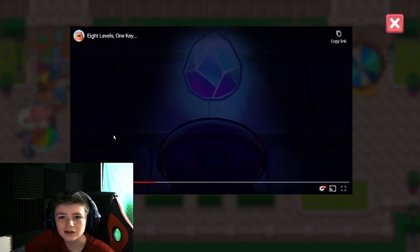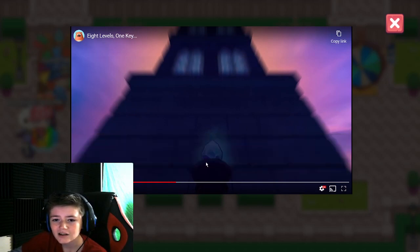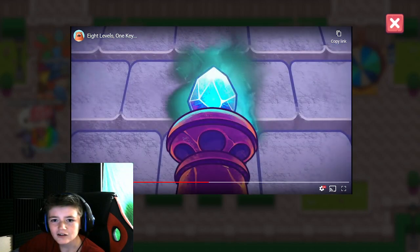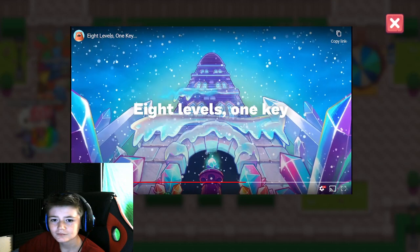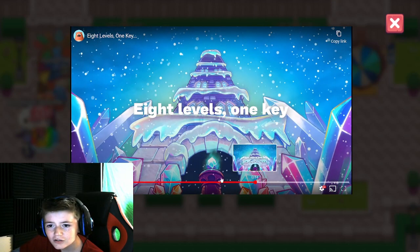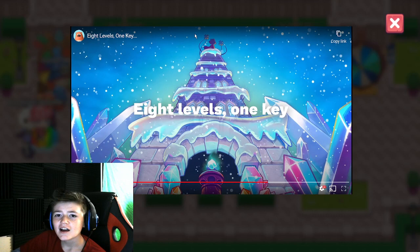Alright, the time has finally come. It shows you placing the ice gem, and then it just opens up the tower. Pay attention. Let's see when it appears. If you look over there, you will see a little glimpse of a new boss.